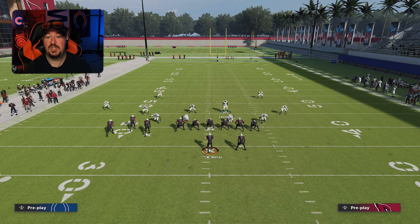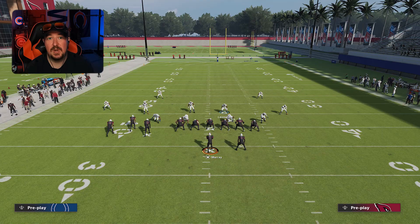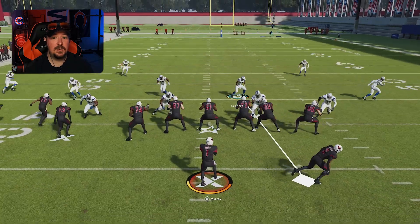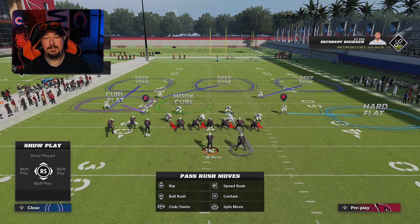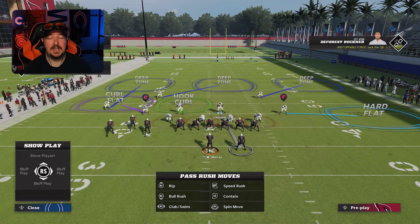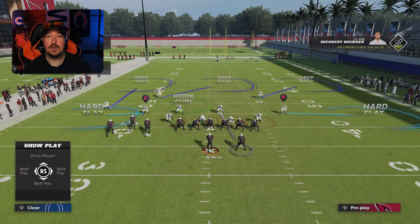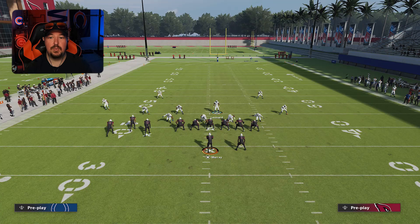If I wanted to, I could rush — just pretend I'm going to use the running back by putting my user in man on him, and then just play my hook zone anyway. What this does is make it so that the outside third is going to get back on this post. I'm going to put my user in man-to-man on the running back and spy off the rush so you guys can see this. This outside third will get back — it doesn't matter if I shade down into hard flats, this outside third will not be fooled. Just somebody being in man on the running back is enough for this to work.